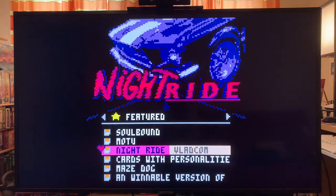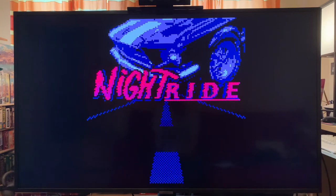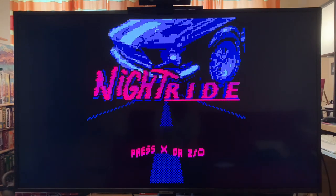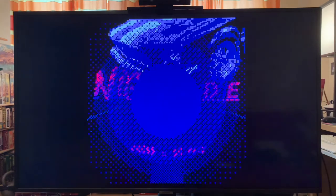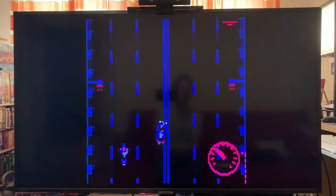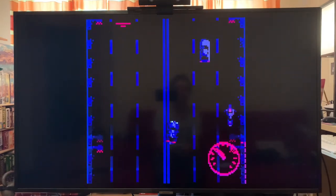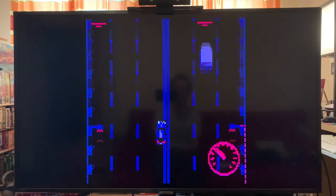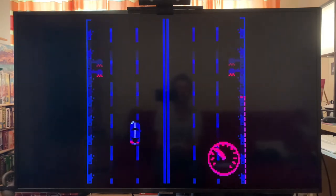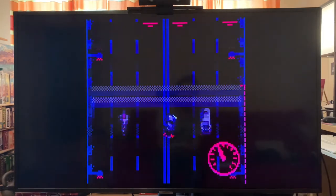So let's try a featured game — let's play Night Ride. Press X or Z; note these are mapped that way because if you think of a keyboard, you'll have X and Z keys, and different games map them different ways. It's a fun car racing game where you're avoiding other cars. It's pretty easy at the beginning but it gets really hard later on. I thought it was a lot of fun. You can also go up and down.